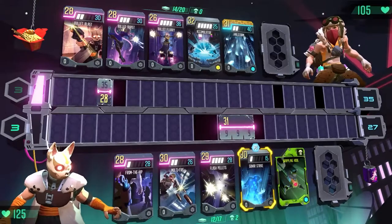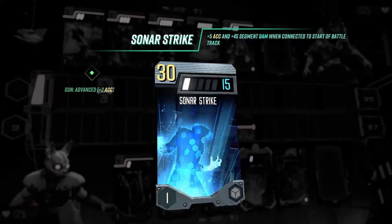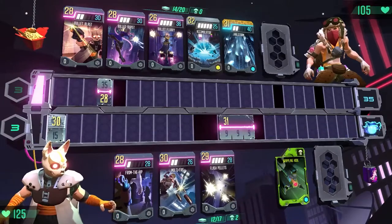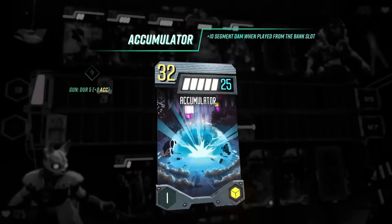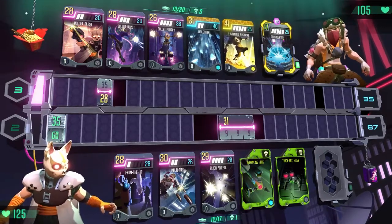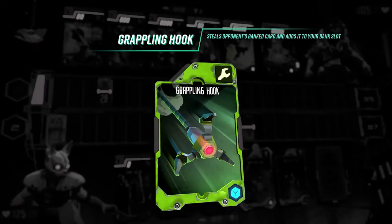Now let's look at the game's various card types and strategies. Silver advanced cards are contextual — for example, a sonar strike attack gets an accuracy and damage boost when connected to the start of the battle track. My opponent's accumulator card gets a damage buff when played from the bank slot. The bank slot stores a card for later use and also provides an accuracy boost. Green utility cards are single-use gadgets, like this grappling hook, which lets me steal an opponent's banked card.